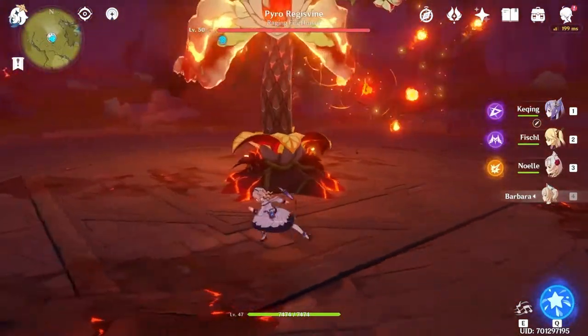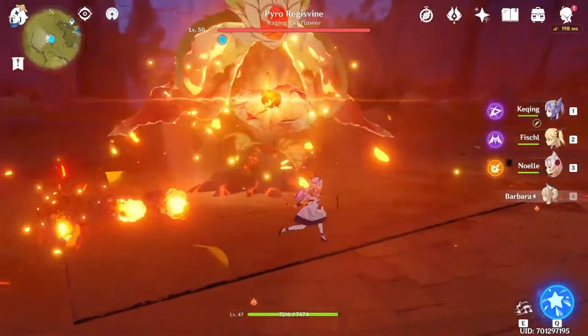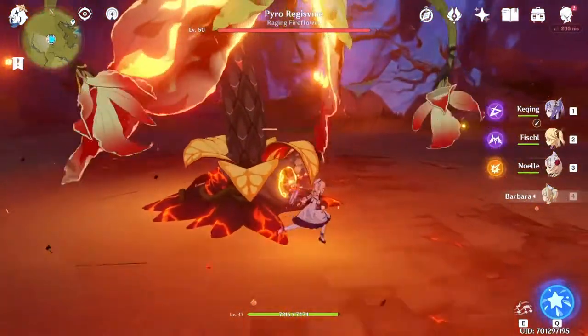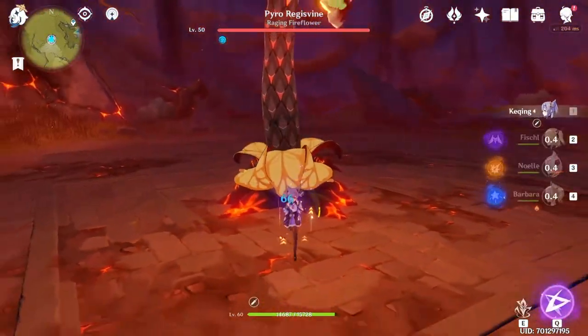Make sure you don't get hit by any of the fireballs that he shoots at you. Make sure he doesn't headbutt you. Right now he's doing a kind of meteor — make sure you run towards him and stand directly on him so that the meteor goes right over you and you're safe.